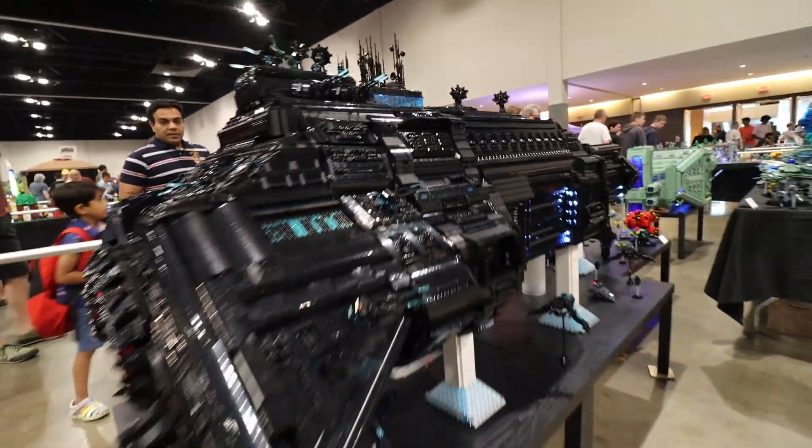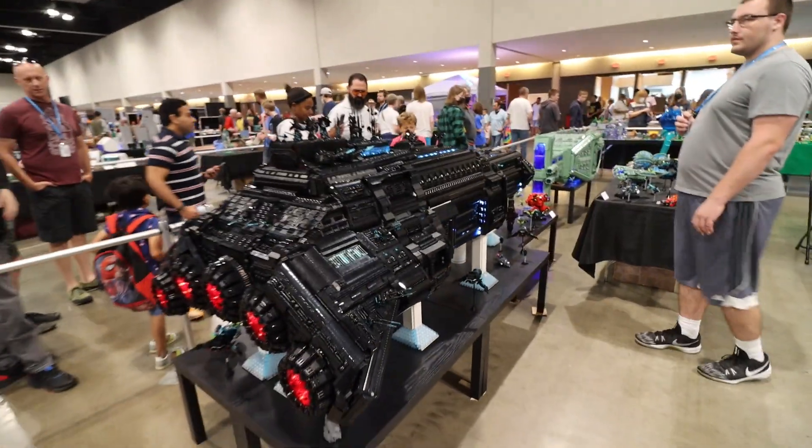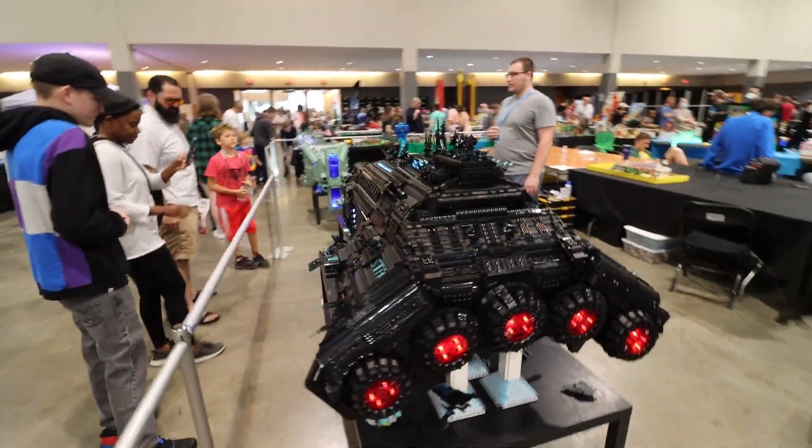Those look awesome. I'd like to ask you the two questions everybody's asking — do you have any idea how many bricks you used for each of those ships? I estimate around 70 to 75,000 for the sand green one, and a little bit more for the black one. Oh my goodness, that's a lot of bricks. And how long did it take to build each ship? Each one took about a year and a half.